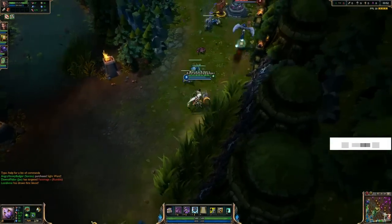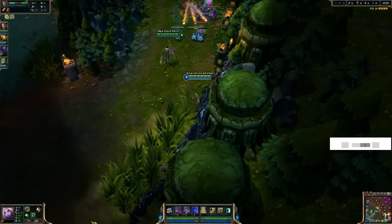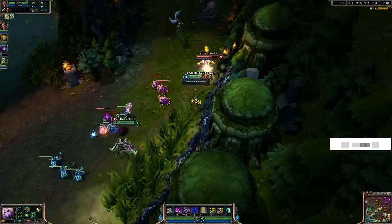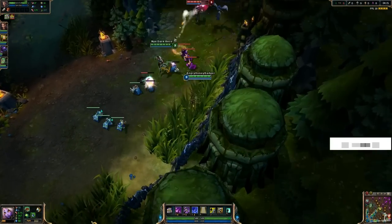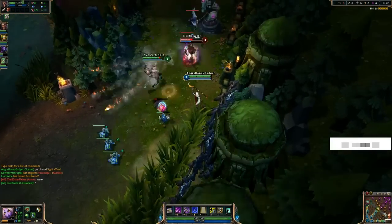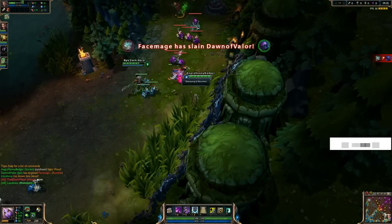Just ward it out by dragon, just in case of ganks — you can ward earlier if you want. You can also ward in different areas. This way we can see dragon, we can see if the jungler is coming down from blue buff or wherever, hopefully not from behind us out of the tri-bush, but we can always ward that too.